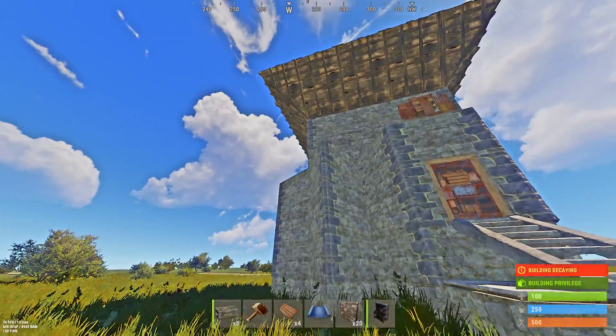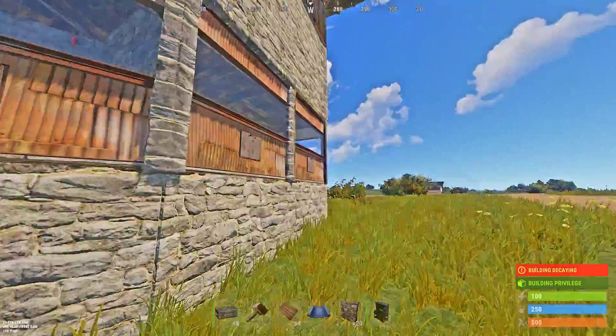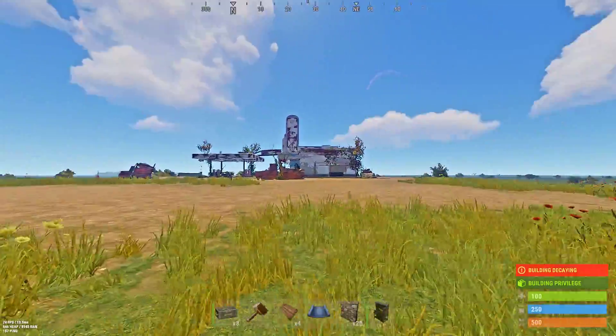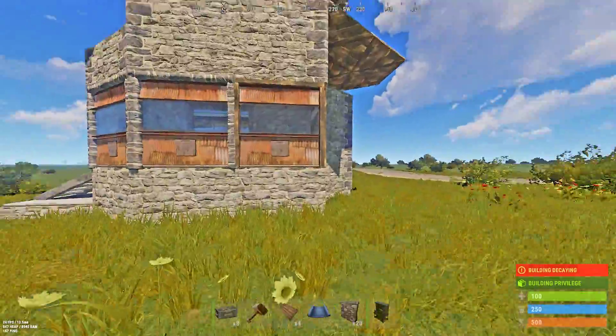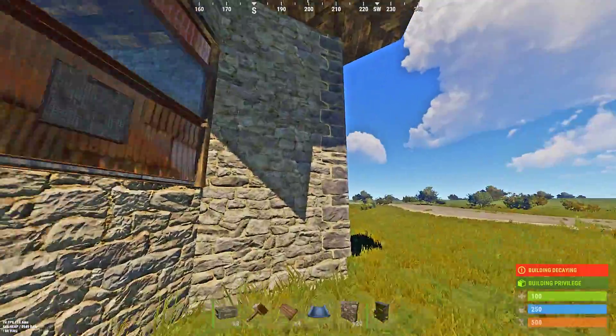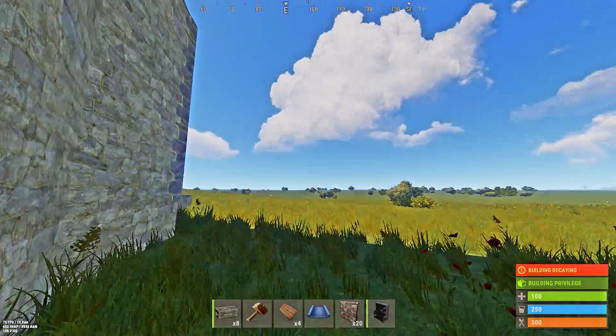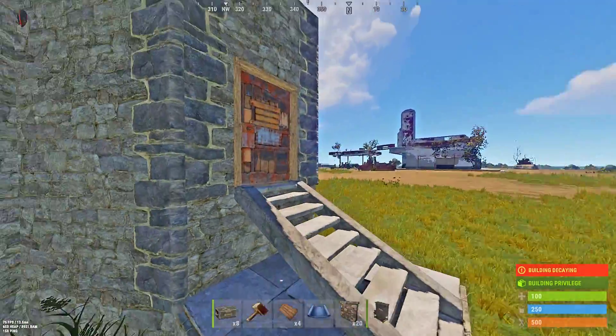Alright, here is the new base design. We are going to be building a gas station as close as we can, probably going back a tiny bit so if we want to wall it off we can. And then it's full honeycomb. And we've got a good view out the front.